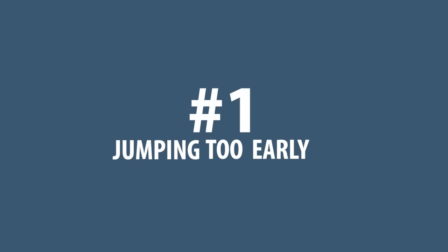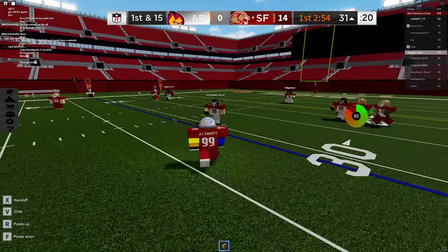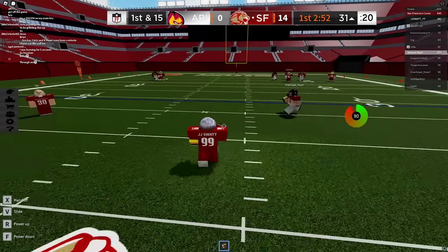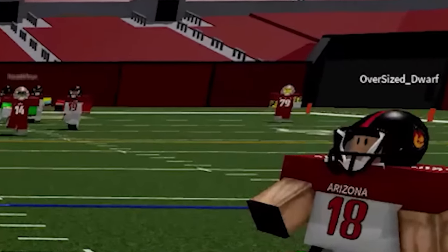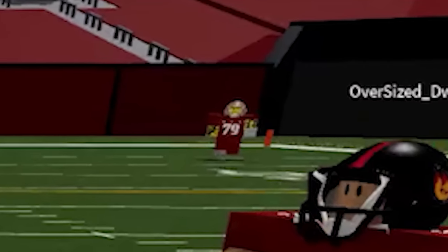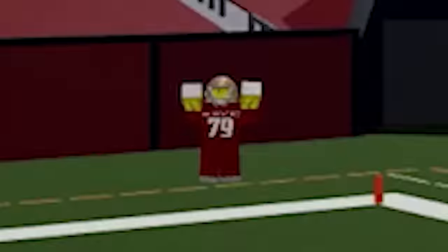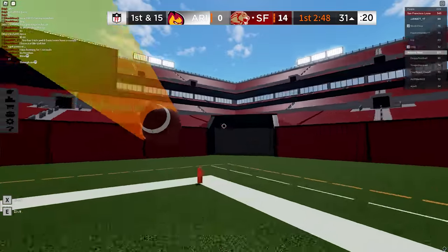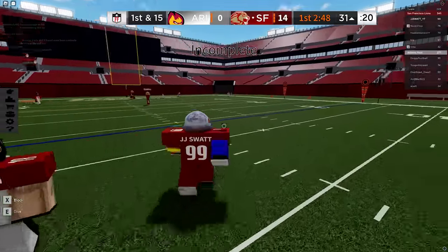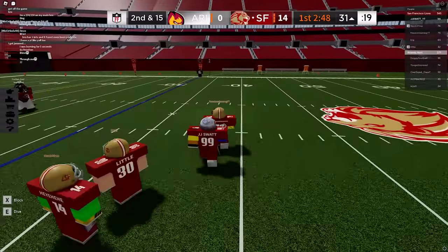Number one: jumping too early. I see this one all the time. You're a wide receiver and you're wide open, but you haven't gotten a pass yet. Maybe the QB hasn't seen you or maybe you're just not patient enough. So to make sure you're seen, you jump to get his attention. Here's the problem — jump has a four second cooldown. So now if you need it, you're out of luck. Don't jump. Just stay open and hope the QB sees you.